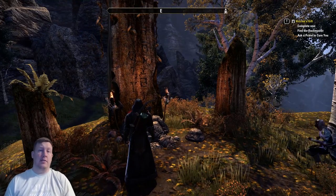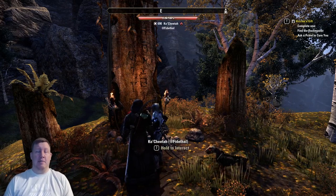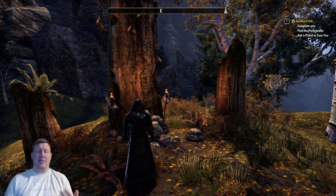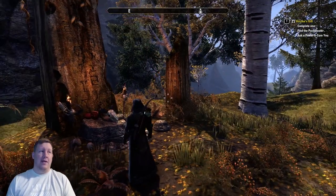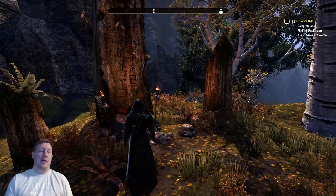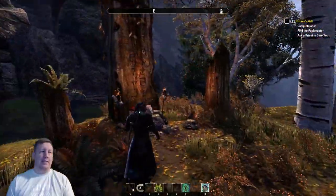It'll take you to the hunting grounds where you'll basically pray to the shrine and then you'll have to kill the biggest, baddest monster there, which is usually a troll. Sometimes it's a mammoth or a couple other things, but it's usually a troll. So you go there and you kill that, all the pack of werewolves come there and feed on it, and then it'll have you turn in the quest at the shrine once again. Then you come out and you're fully infected as a werewolf.